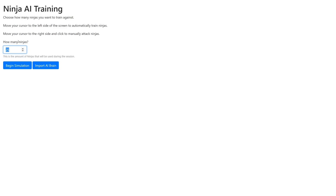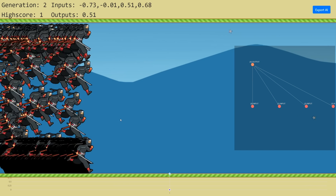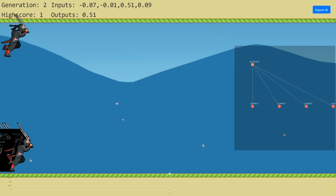First thing we need to do: jump into this box here — how many ninjas do you want to train with? We're going to pick a number like 1,000. The more ninjas that you train with, the faster it's going to learn. However, the more ninjas there are, the slower it's going to get. So depending on how powerful your computer is, you might have more or less ninjas. I'd recommend something like 250. Here's our simulation — there's 1,000 ninjas, they're all running next to each other. Now they're actually moving around kind of randomly.